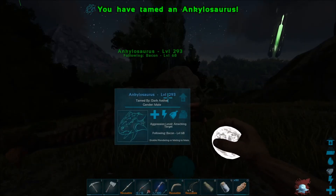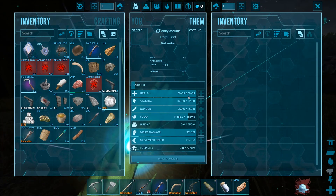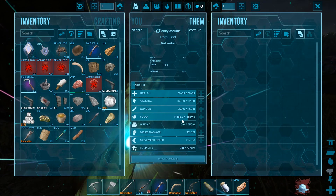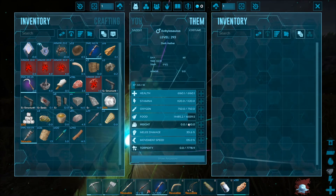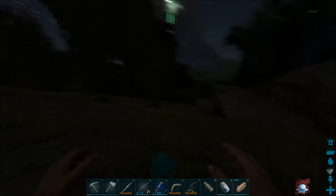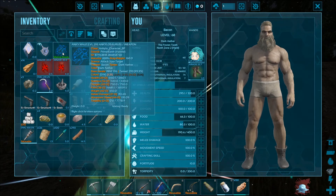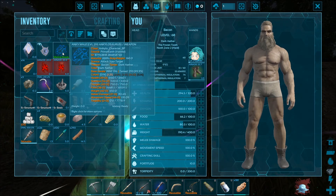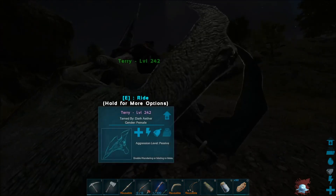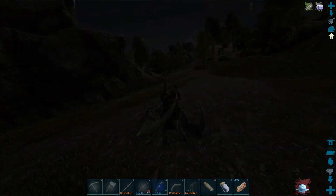Okay guys, he just woke up — 293, not bad. 6160 health, 1100 stamina, weight 450 — that's not the best. Melee 351. Let's go ahead and put you in there — 39 health, 54 in stamina which is good, weight 40, melee 37. I guess it's time to head back home and take him over to the metal nodes that are over there.